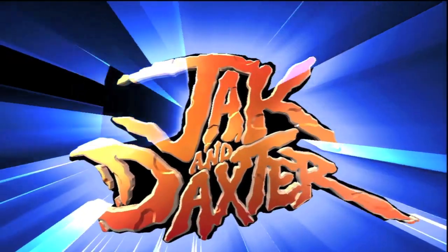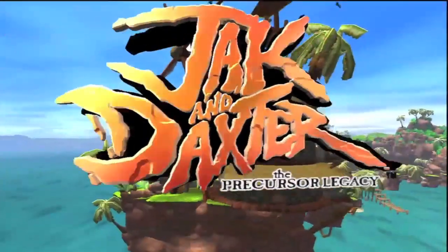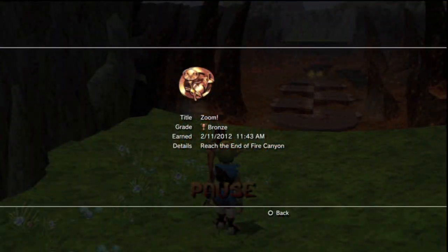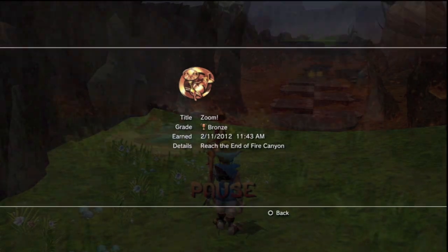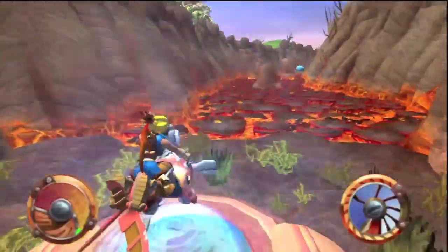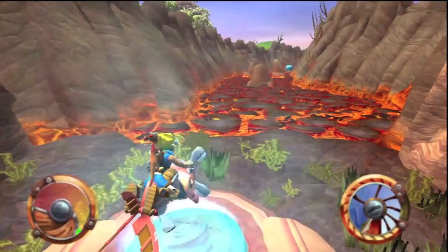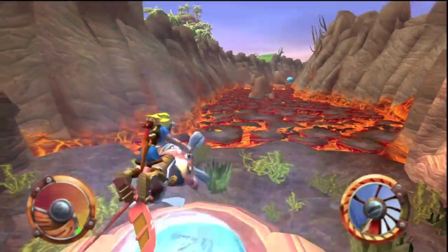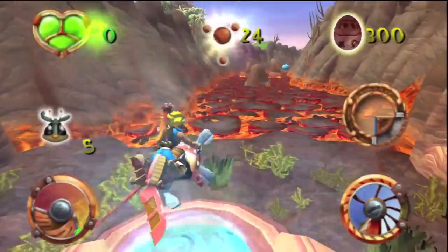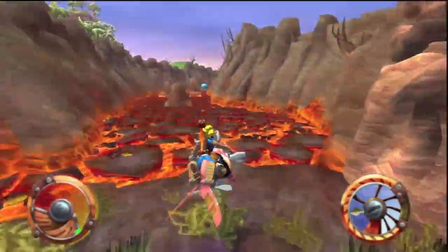What's up guys, Antonio Spandana here, back with some more Jak and Daxter 1: The Precursor Legacy. We're going for the Zoom trophy — reach the end of Fire Canyon. This requires you to get on and ride this flying machine, sort of a motorcycle hover bike, mini airplane type thing.